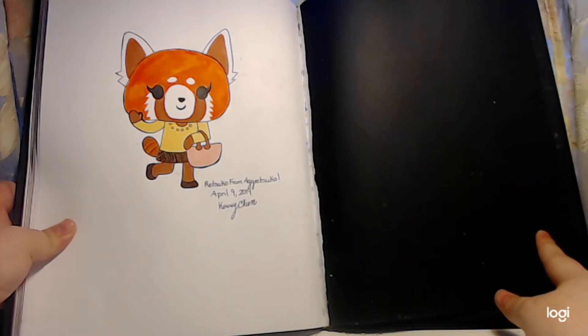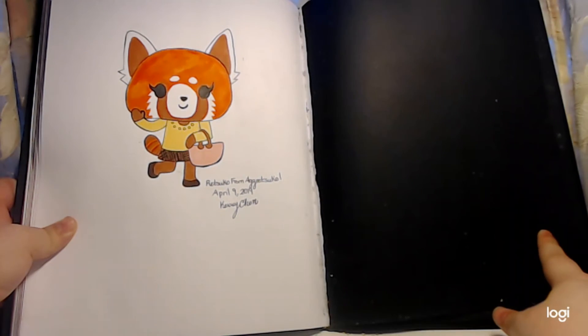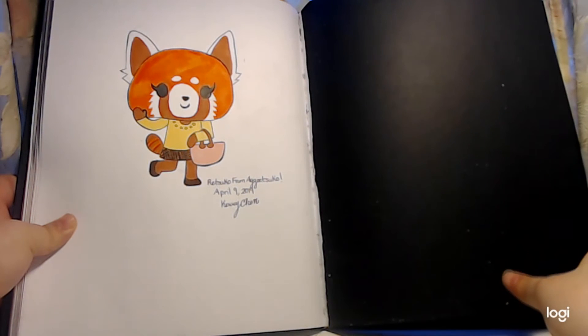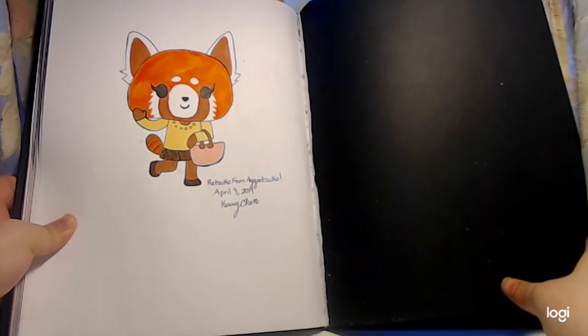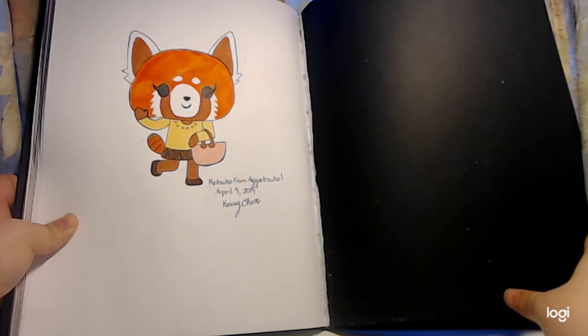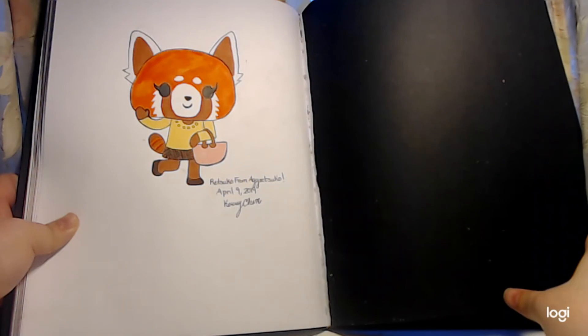Last but not least, here's Retsuko from Aggretsuko, and it's a Netflix series. She's basically a 25-year-old red panda that is living alone, she hates her office life, and she basically sings death metal after work when her office hours are over, so she has two very different sides to her.